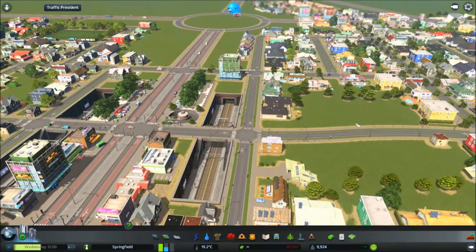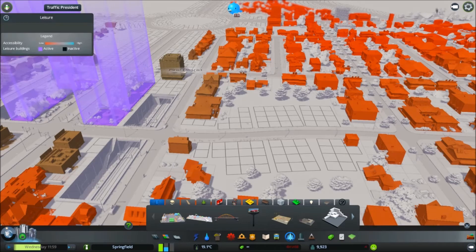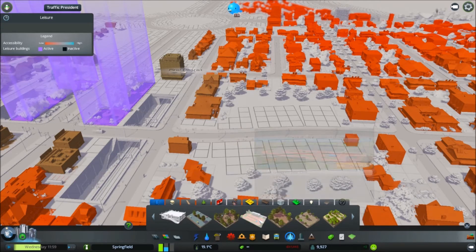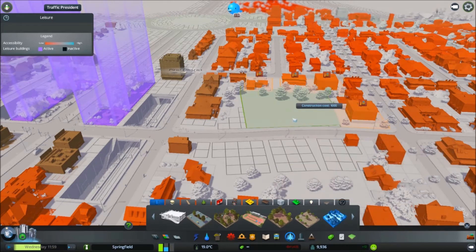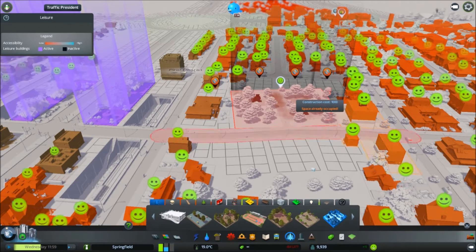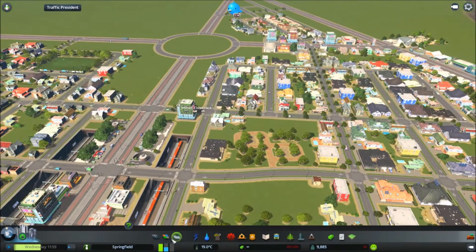I might put a park in here, we've got a bit of an empty space. An athletic track maybe, a small playground, lots of trees - a nice small park. How's that? Yeah, sure.